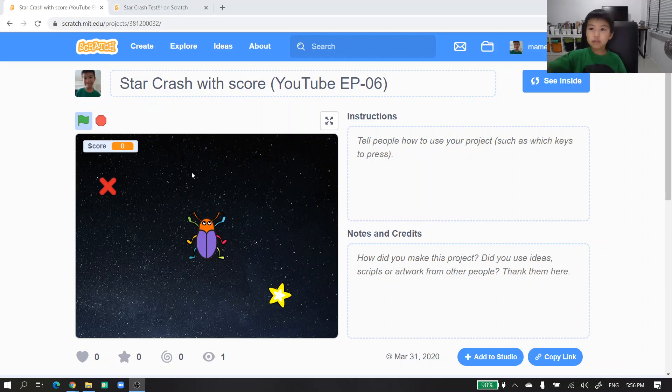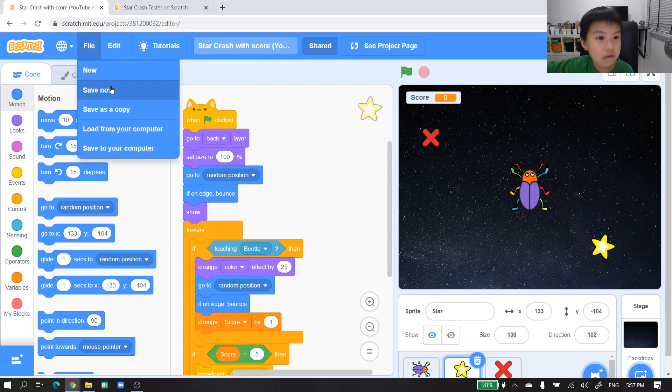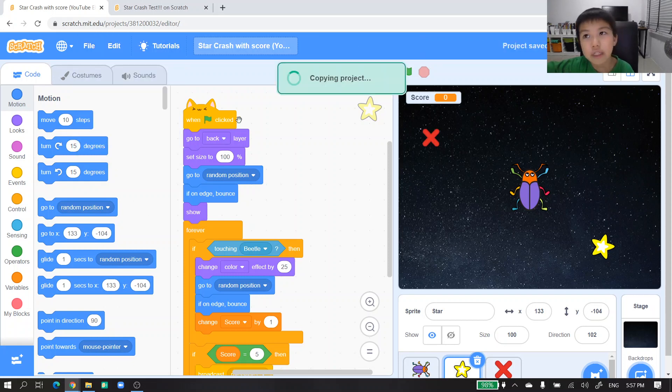Hello guys, we're back to the course. It's episode seven, so now I'm gonna make Star Crash. We'll start and make some more — yay, very cute! Okay, move on, then save it as a copy, copying.